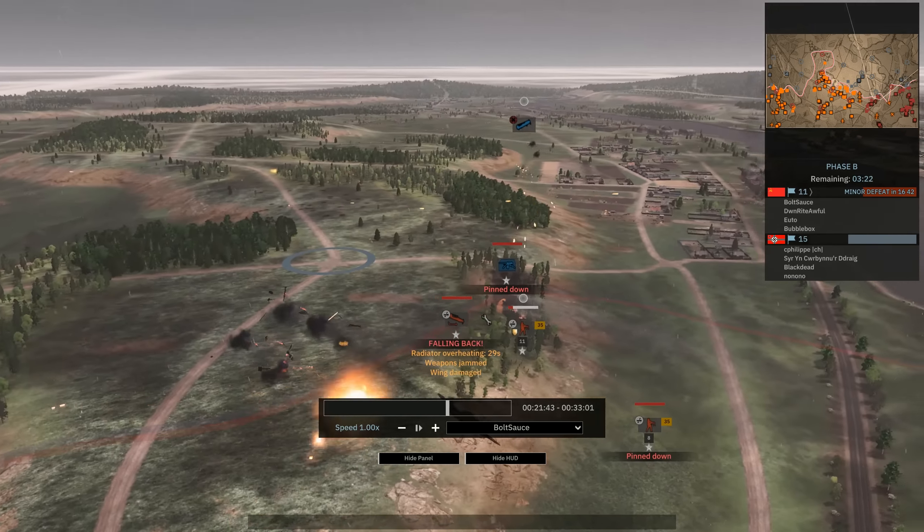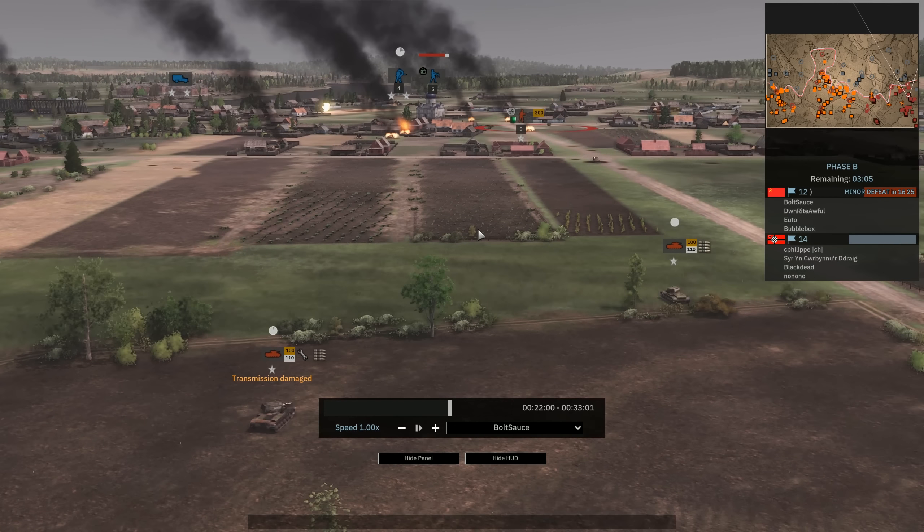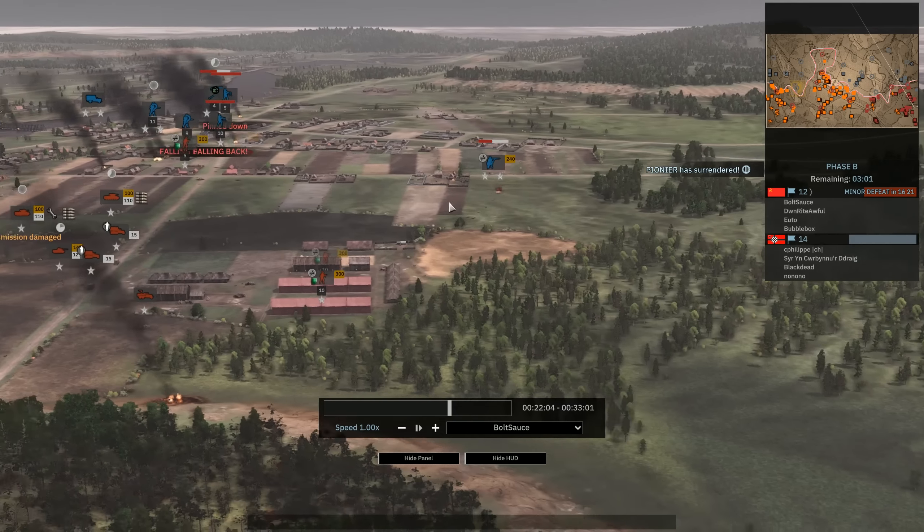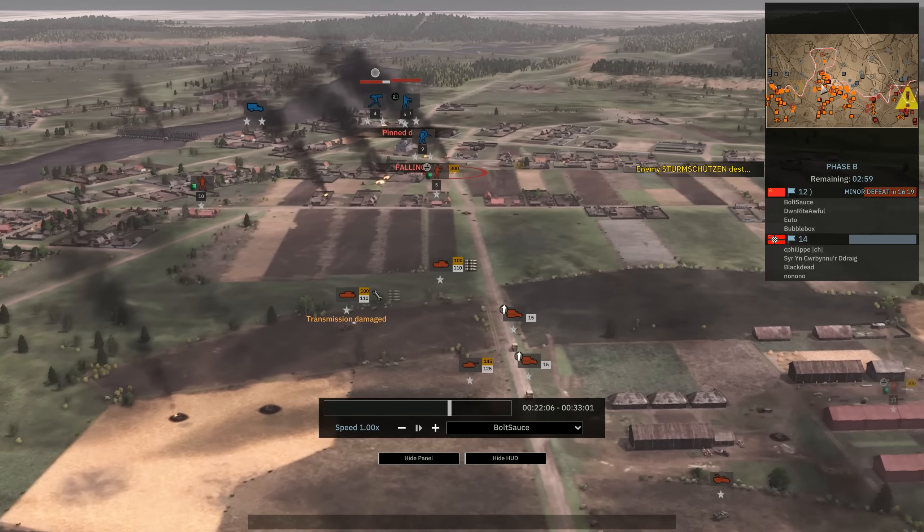We have some FW-190s trying to engage my IL-2s. Since we don't really have any AA here, that plane is probably a goner — yeah, there he goes. But we do have a really epic air supremacy fight going on right over here, although troop morale is slipping. I do like the air fights — they definitely look more cinematic in Steel Division 2 compared to Steel Division 1.